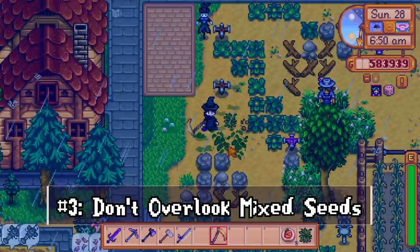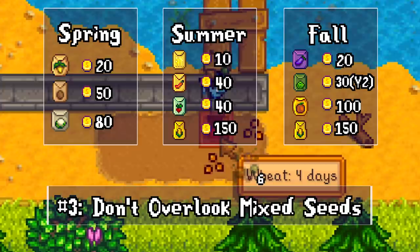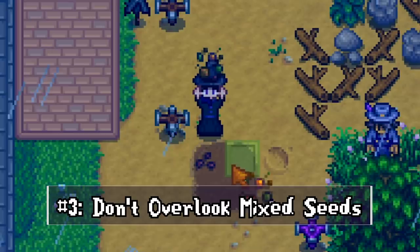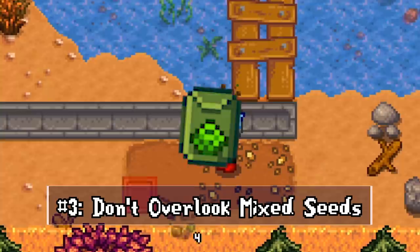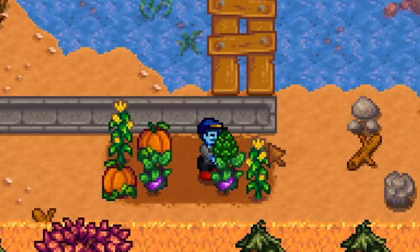When clearing your farm, mines, and surroundings, you'll frequently find mixed seeds. Planting these can be a huge help as some crops can be worth upwards of 150 gold, giving 100% profit since they're free and only cost your time and energy. In spring, don't plant them past the 15th because cauliflower would be wasted. My favorite use is saving them for fall — it's possible to grow artichokes from these in year one, when otherwise you'd wait until fall year two.